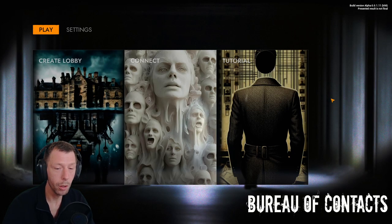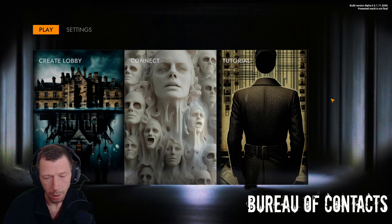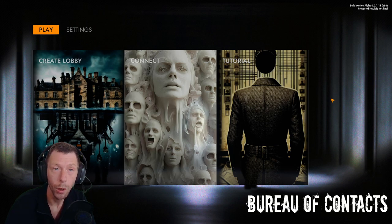Hello friends, welcome to Bureau of Contacts. This is a new ghost hunting game that came out on the 20th of June. It seems very different from the others because they say on the Steam page, 'We trained a neural network.' So we can die in this one, like in most ghost hunting games. The neural network controls the ghost's behavior and tactics, which changes based on the actions and words players say to the ghost. So you have to watch what you say.